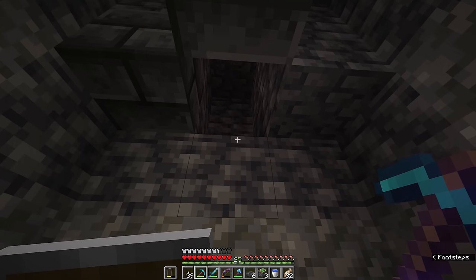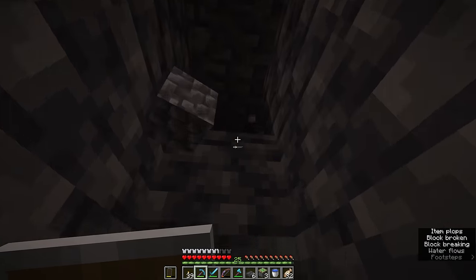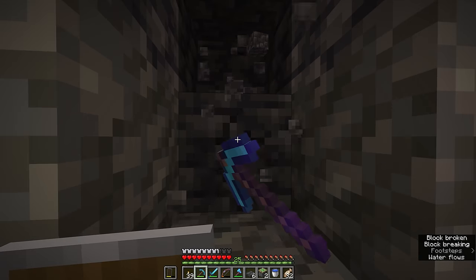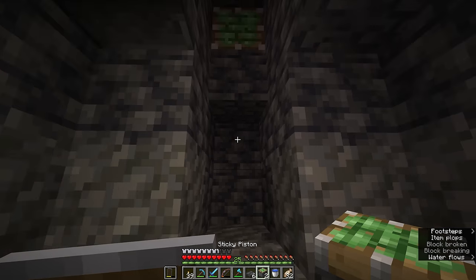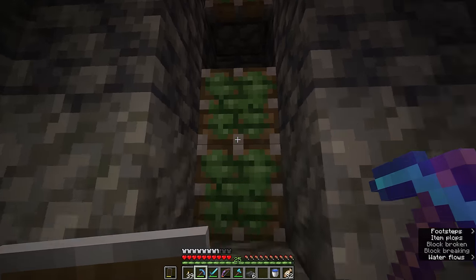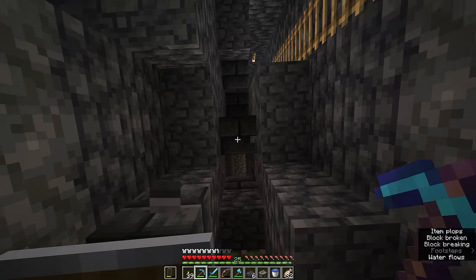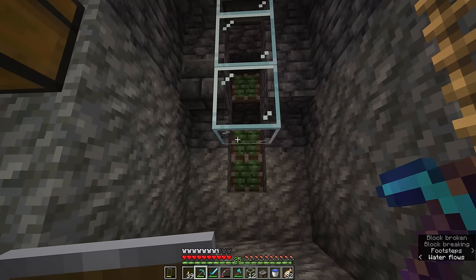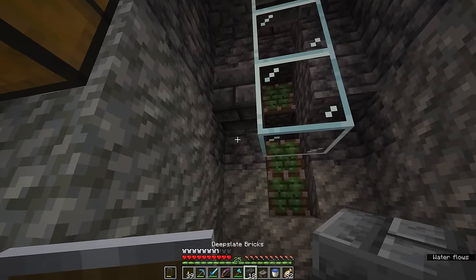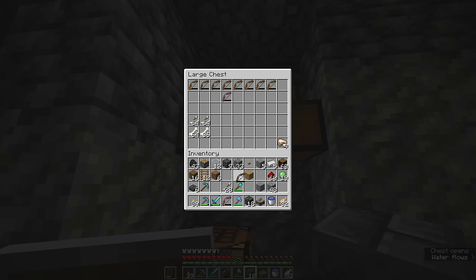The first thing we're going to do is dig upwards so that we have two blocks gap between where the skeletons flow in the water stream and where they fall down. We're going to carve out a niche in the wall and place a sticky piston in this space right here, then leave a solid block and place two more sticky pistons just below that. After that we're going to remove the block that would get in the way of the redstone. I'm also going to remove a couple of deep slate bricks and attach some glass to the outside so we can watch the skeletons fall down once the farm is complete.